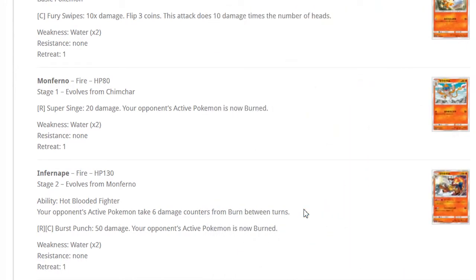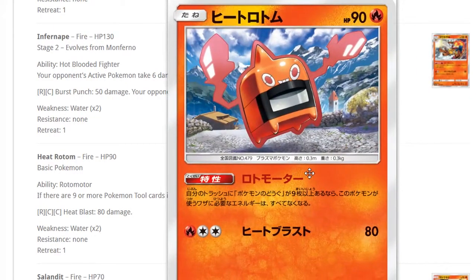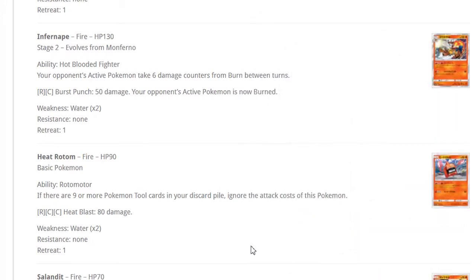Infernape's ability: your opponent's Active Pokemon takes six damage counters from burn between turns. Does it stack with two Infernapes? No — it says 'take six damage counters,' not 'six more,' so two Infernapes still only deal six between turns. But Burst Punch forces the opponent's Pokemon to become burned, which is great. Math: 80 base plus 60 burn damage equals 140, if they stay burned that's 200 total. I'm still waiting for a stadium like Fur Coat but for burn.